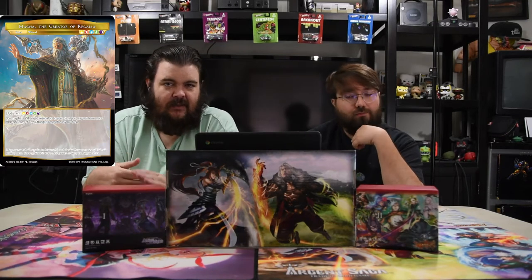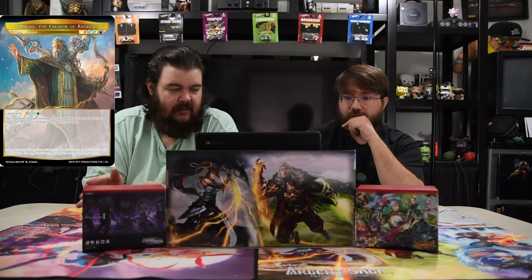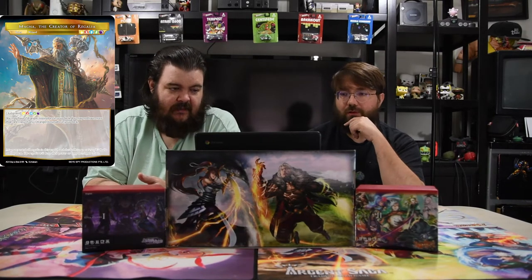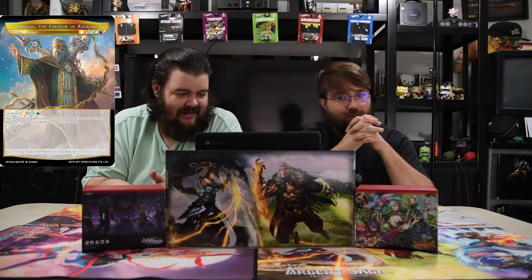Without further ado, we're going to delve into the deck called 'Howdy Stranger' with our boy Magna. Magna is the new ruler — one of each color, so he's a wizard with judgment of one of each color and energize of one of each color. You may have stranger resonators in your deck, but no more than one copy of each stranger.